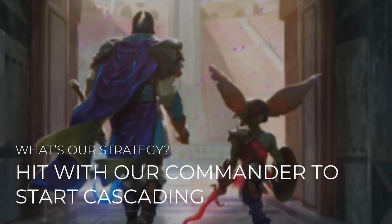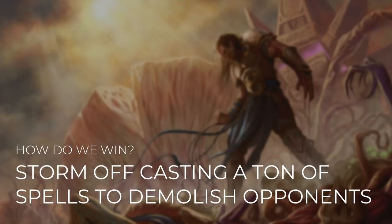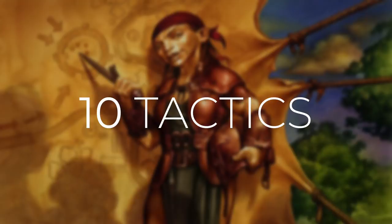Our strategy for this deck is very simple: we're going to hit with our commander to start cascading. All the spells from our hand that we cast that turn then have cascade. How do we win? We're going to storm off by casting a ton of spells to demolish our opponents. Thanks to our commander, we can get a ton of value and cast an incredible amount of spells in one turn. I'm going to take you through 10 different tactics that show you how the deck works and how we're going to win.